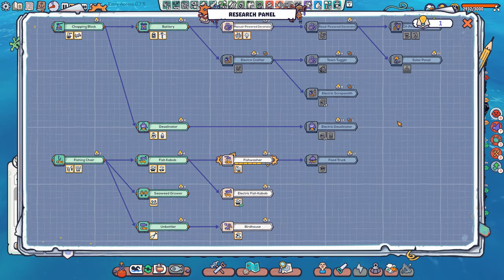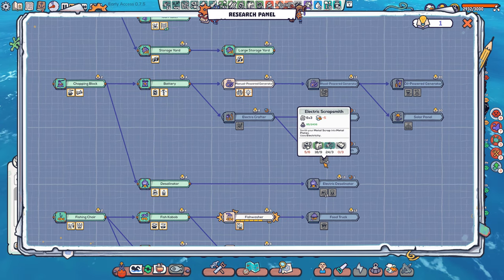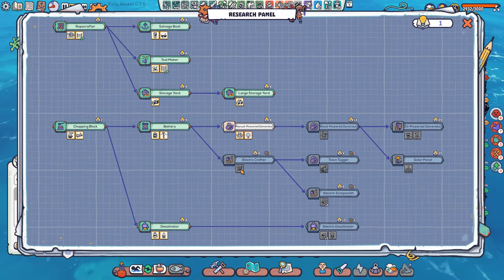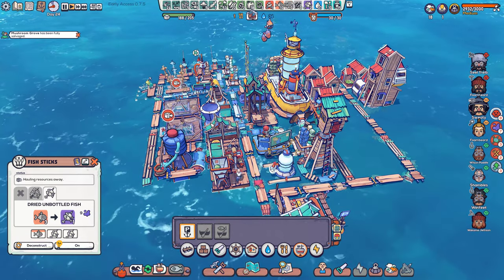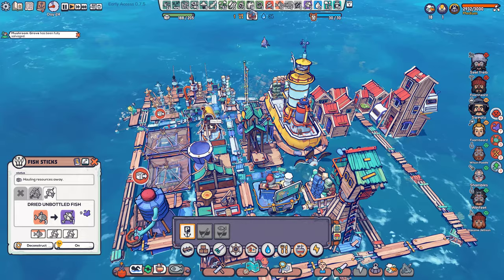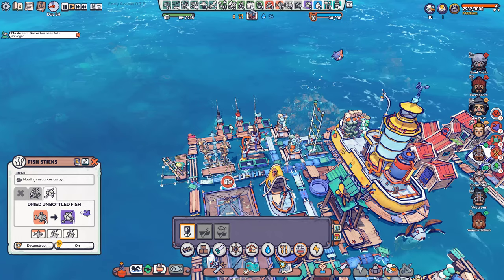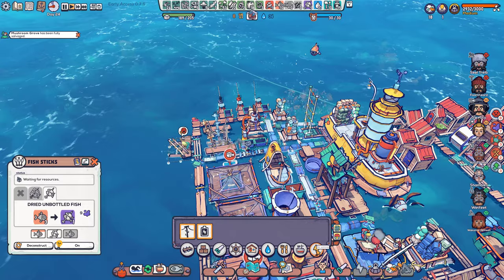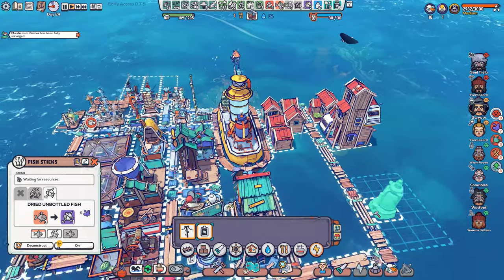I see nothing with the metal icon. Electric scrap smith — no, we need that to make it. Electro crafter. Something happened — oh, we just got all the lumber for that, that's fine. Now we're getting fish. Did you finish the research? Oh — battery! How do we build the battery? This thing's kind of cool.